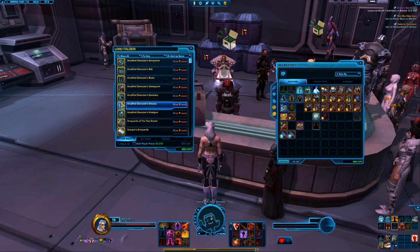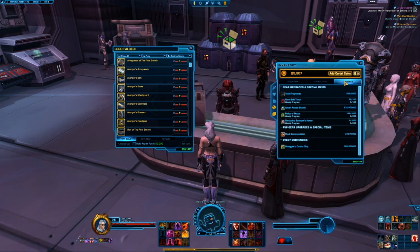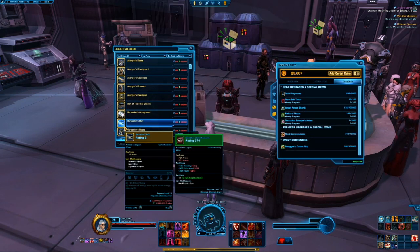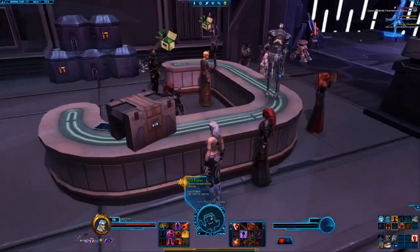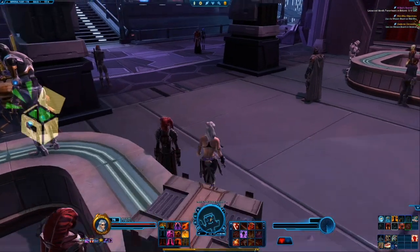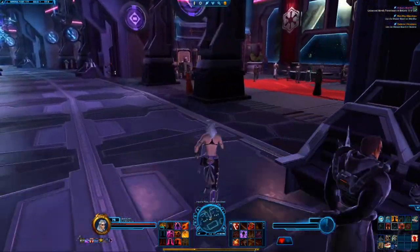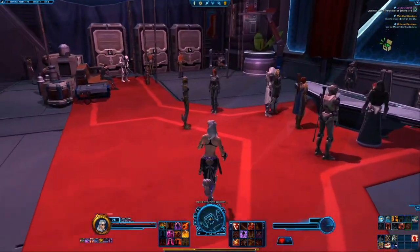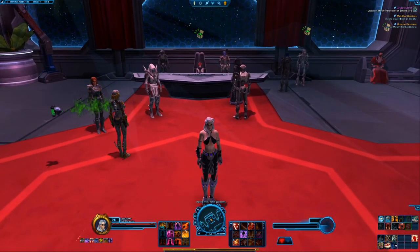These shells come with set bonuses. If that piece of gear just isn't dropping for you, you can come here to buy it directly. Be aware though — this gets very expensive. To buy any of these items, you need 3,000 Tech Fragments and 1 million credits. They gated it this way because they want you out playing all the content, not just buying your gear outright. Make sure you save up your tech fragments and credits.